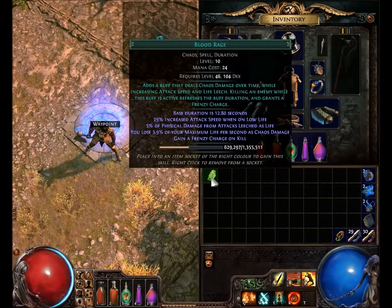Base duration is 12.80 seconds, and that actually levels up as you level the skill gem. 29% increased attack speed when on low life. On low life builds that's a tremendous amount of attack speed — that's like having another Faster Attacks support gem. And if you're building a low life build with armor that blocks chaos damage from penetrating energy shield, you might use this.